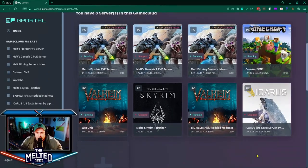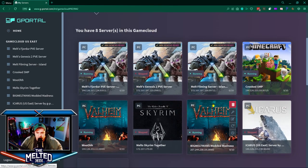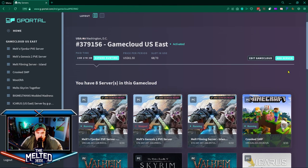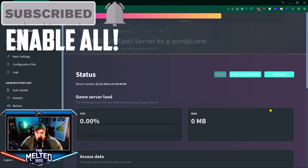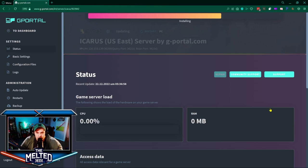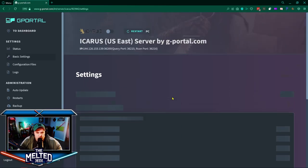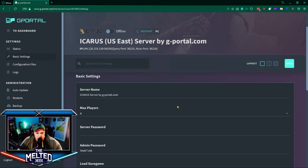Once you've gone through the checkout process — really simple and easy, like any other website — you'll find you have a game cloud, which is your server. I'm going to click on my Icarus server. It says it's installing at the top, so it's installing the files and everything needed. That took all of about 30 seconds, and now we're ready to start setting things up. You can see at the top we are offline.